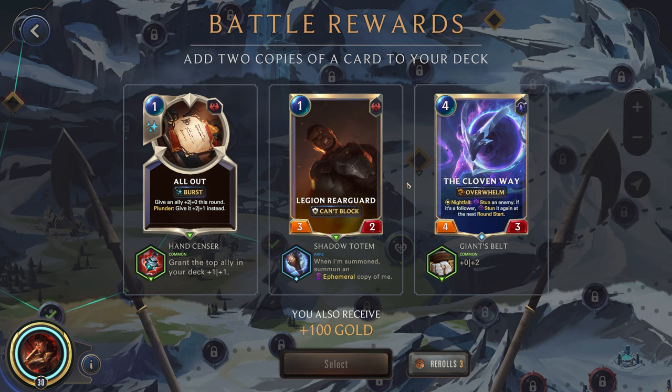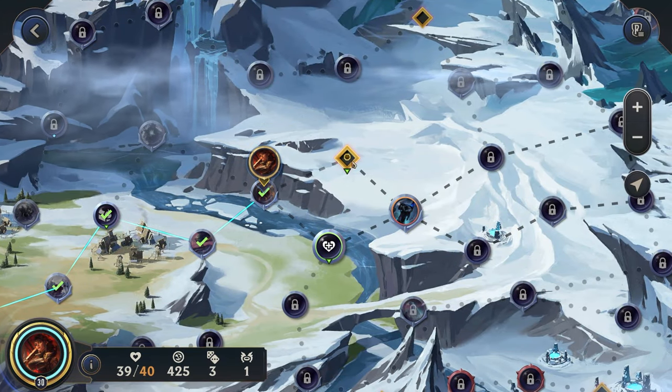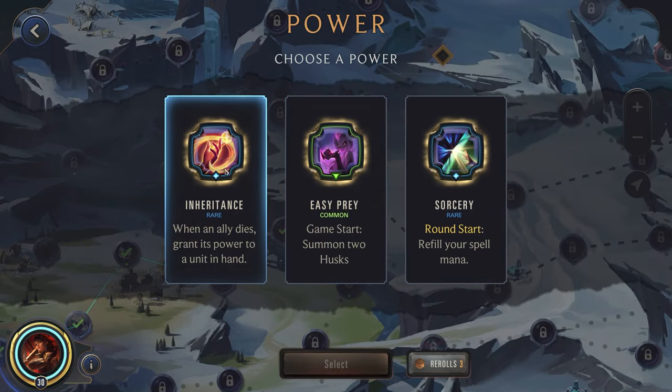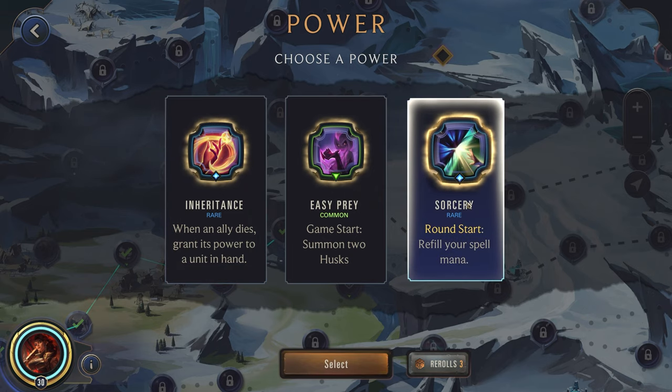So far so good. All Out — this is Samira's champion spell, it is decent. Nightfall — I think we'll actually go for the rearguard. That would be a decent amount of stats we could throw at the enemy. Another inheritance — we'll go for the sorcery. Having that extra mana to play with will really help us out.